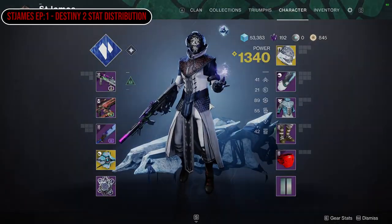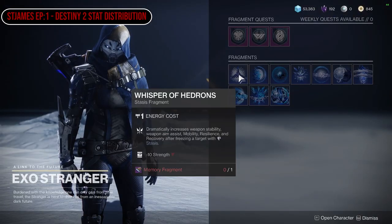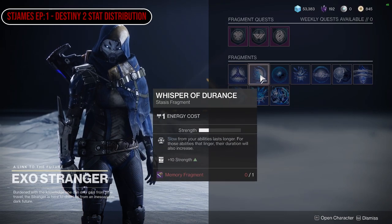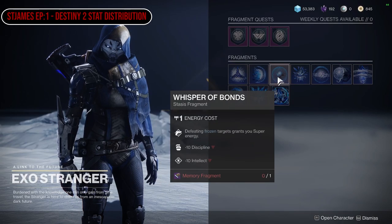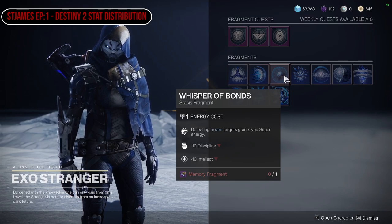There's also stuff in the game that decreases your stats. So if we go to the Exo Stranger and hover over the fragments, as you can see it's minus 10 in strength on that one and plus 10 in strength on that one. So you can sort of choose which fragments you want depending on what you value more — do you value grenade cooldown more, your super cooldown, or maybe your melee ability?